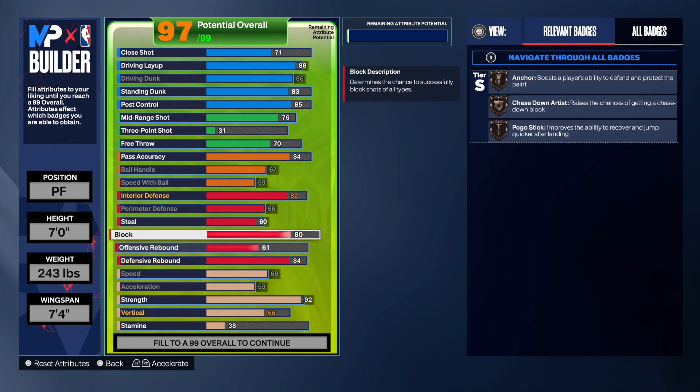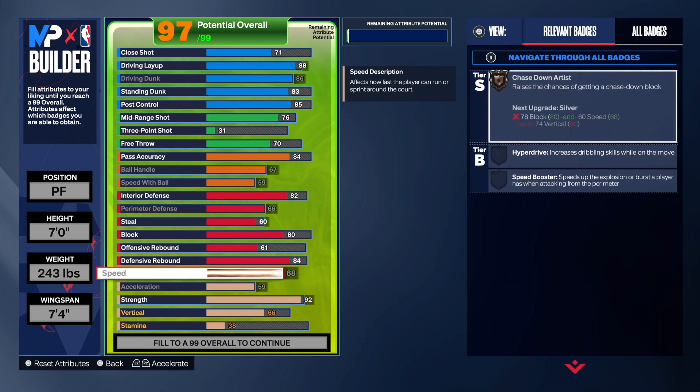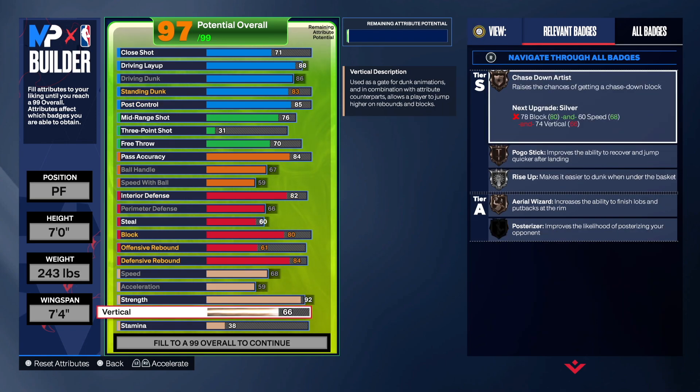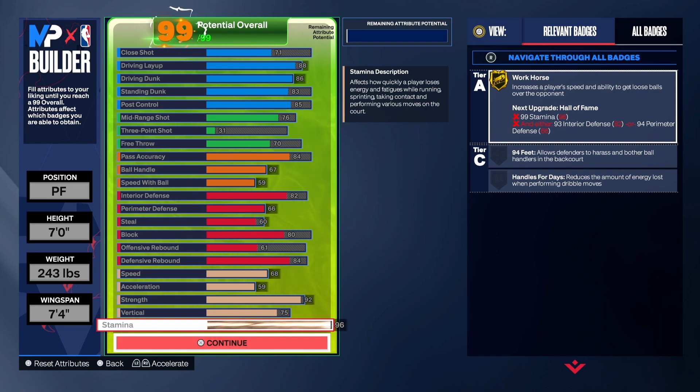His defense is definitely higher, but for what it can do, this is probably the best Giannis build you're going to see that has a little bit of everything. Go 75 on the vertical because we want to get contact dunks, and not only that, we get Posterizer on Silver. The stamina, we're going to max that out at 96. And that is the build.